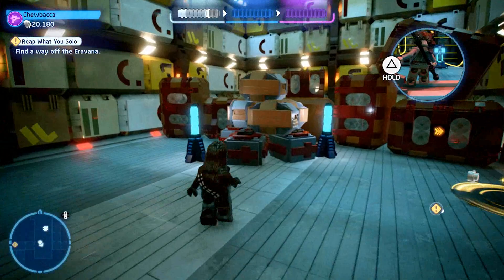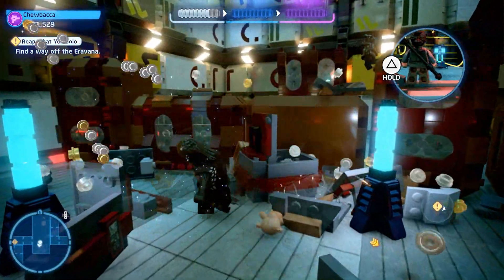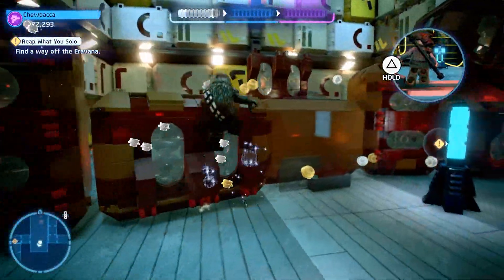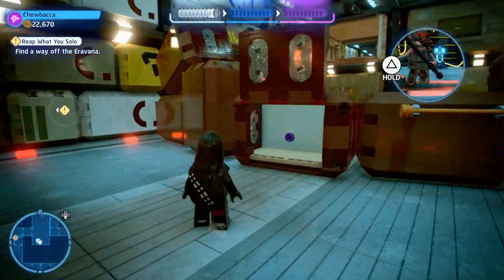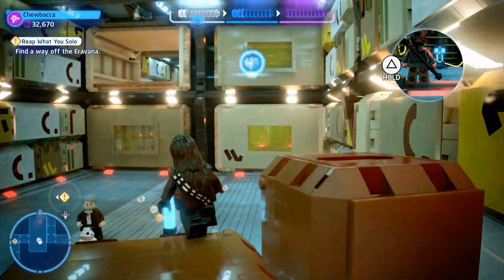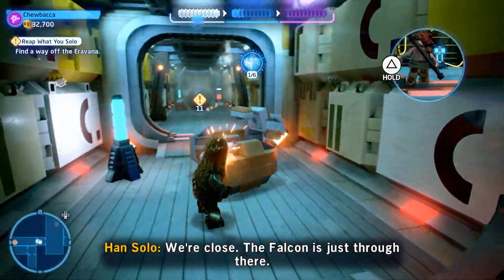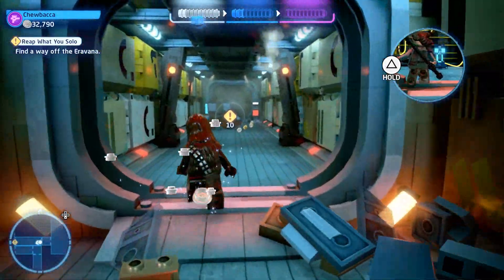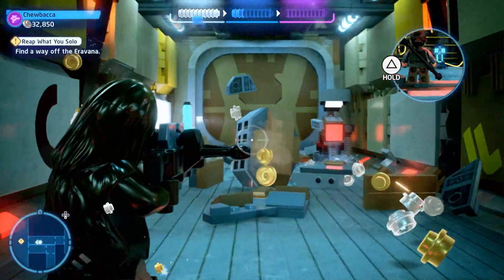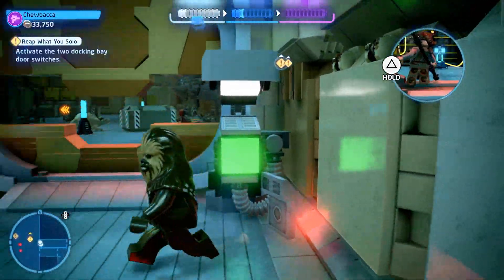Remember I mentioned a purple stud — here's where it is. Due to my failed first run, I actually destroyed all the boxes, hopped over the back, and found a purple stud right here inside this box. Make sure you swoop it up, as that's going to push you over the top and give you that silver stud status and the kyber brick. The blue label gets a bit confusing since the next tier is also blue.